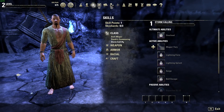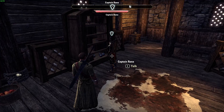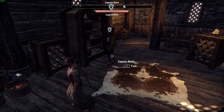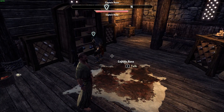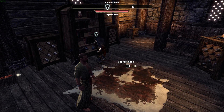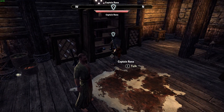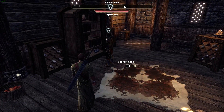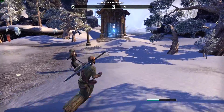Tip number four: do the quest line. Do the main story, and do other quests as well — it's a great way to level up at the beginning. This game has a lot to offer, and you are missing out if you don't do the quests and story line.